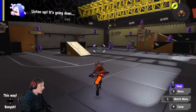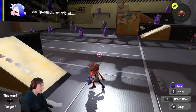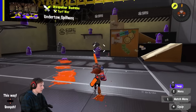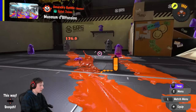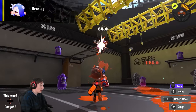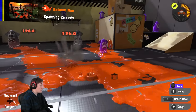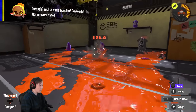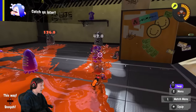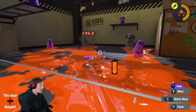We'll start with the Splattershot Pro. The vanilla version is not a particularly strong weapon competitively, but the main weapon does have strengths — significant range compared to other frontline shooters, very accurate with minimal drift, and a serviceable kill time for the range it has. It's nowhere near as fast as a 52 Gal, but enough to go for some slayer plays. It excels when teammates are getting attention, letting it finish fights against frontline weapons that don't have the range to oppose it.